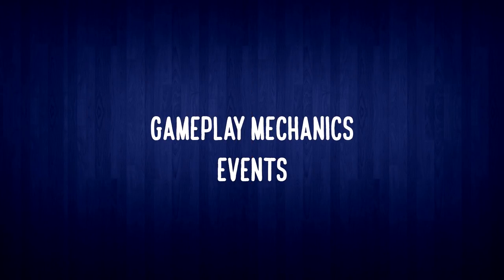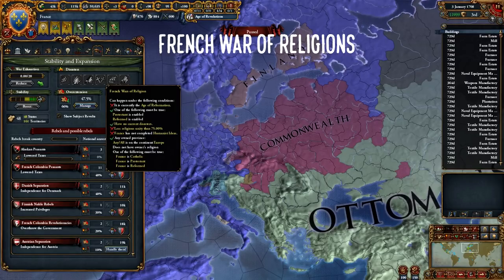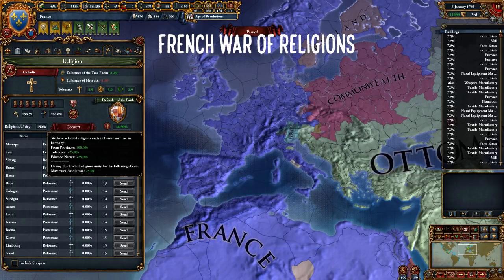France has one of the highest numbers of nation-specific events. You will get a lot of good events for specific advisors late game. You also have the Surrender of Maine event we already talked about. Then there are a couple of disaster events specific to France. The War of Religions event can fire in the Age of Reformation if you have 75% or less religious unity and haven't completed Humanist ideas. You can convert to Protestant to avoid it, but it's not necessary. If you stay Catholic, you get the Edict of Nantes decision giving you an extra 25% religious unity — combine that with the 25% from Humanist and you won't have any trouble with unrest.